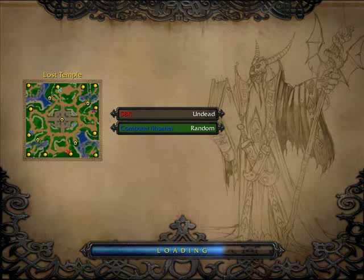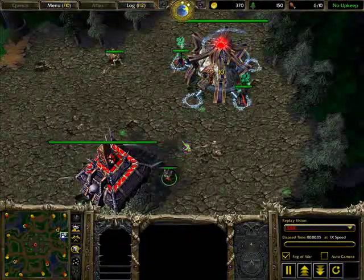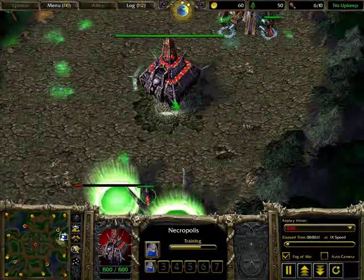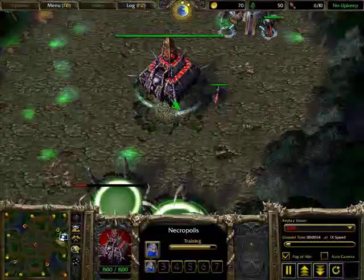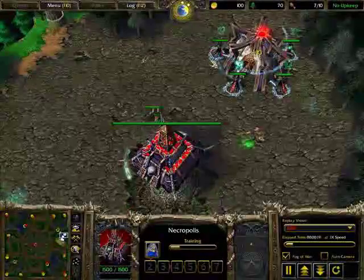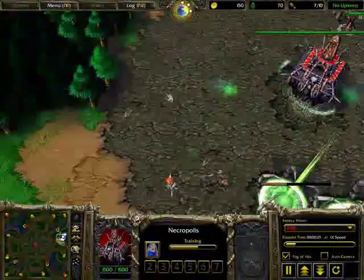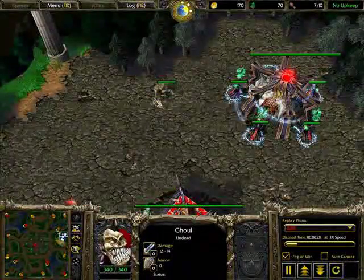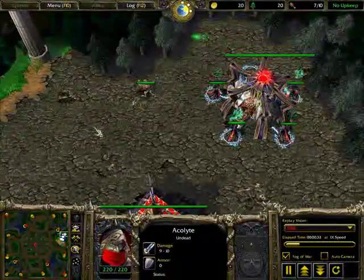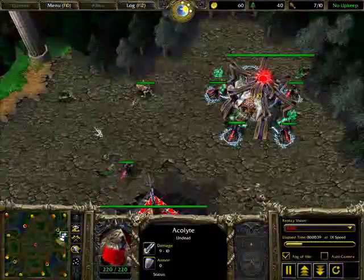Keep looking at your minimap and make sure you know where the Blademaster is. If you don't, get prepared — have a number hotkey for those who have double-tap hotkeys. Have your Necropolis on a number like five or six, so when the Blademaster shows up, just double-tap five or double-tap six to go back to your base. Pull your ghouls off lumber — that's very important — and pull the acolytes away from the Blademaster one by one, not all five, just one by one, whichever one is going to get attacked.